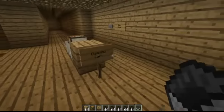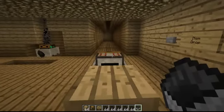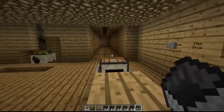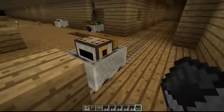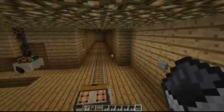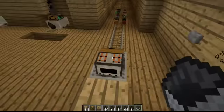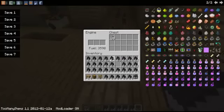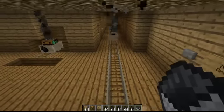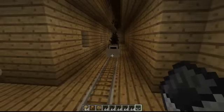Now this one is the cleaning cart. By the name I didn't really understand it at first, but it picks up items and has a limit of 15 items. So if I drop items on the ground and make it work, it will pick up all the items — but it will stop once it reaches its limit, and after that it can't continue.